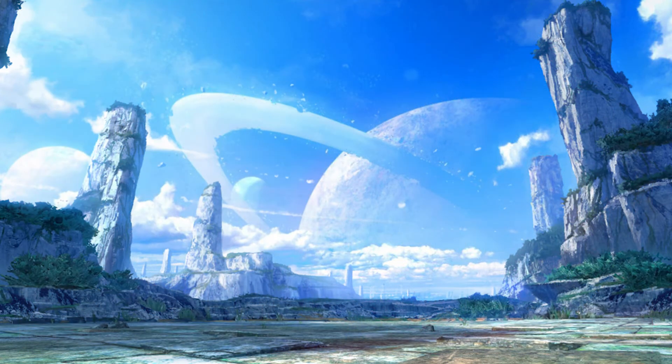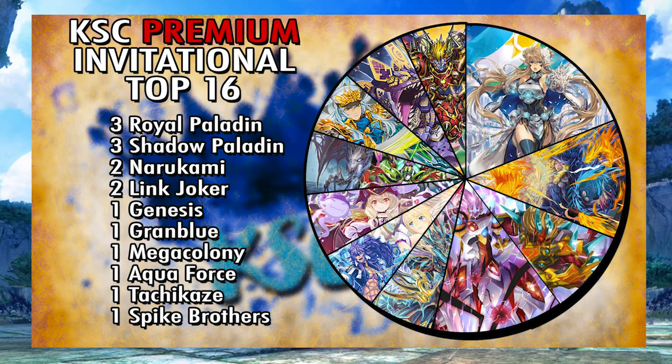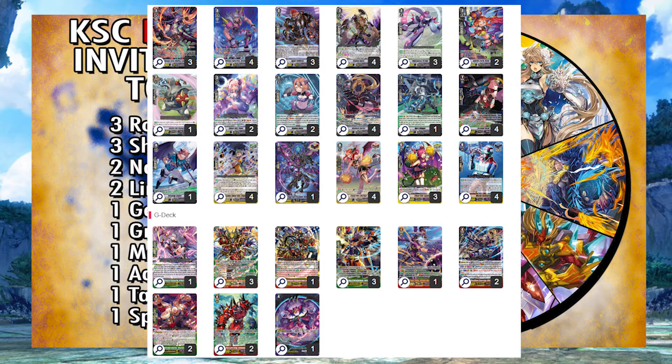Now moving to premium — the premium stuff was honestly really fire. Top 16 had: three Royal Paladin, three Shadow Paladin, two Narakami, two Link Joker, one Genesis, one Grand Blue, one Order Bugs, one Aqua Force, one Tachis. And specifically, the best deck out of all of them — Spikes came in first. King Slayer is probably going to cover that deck profile extensively, so please go follow them on all their socials.